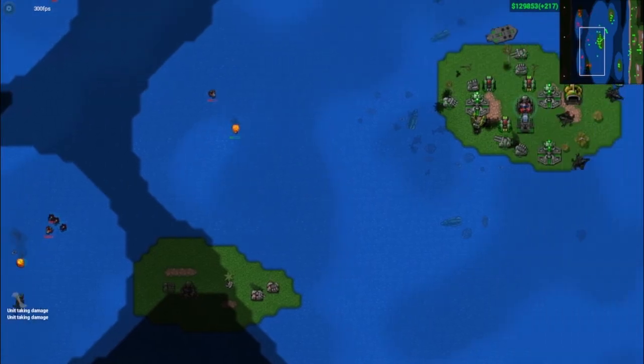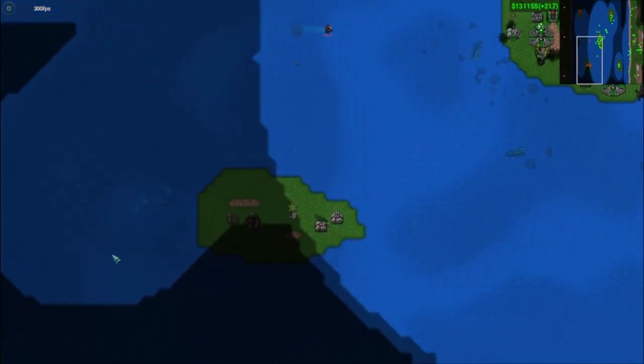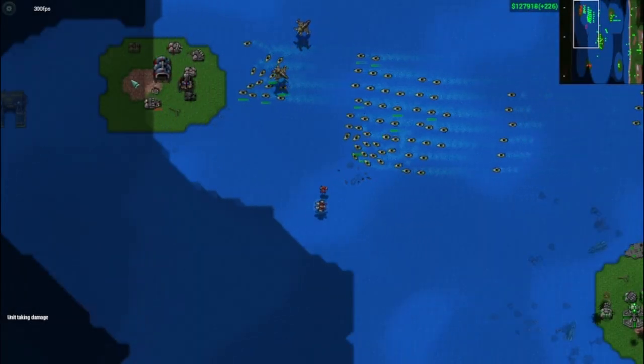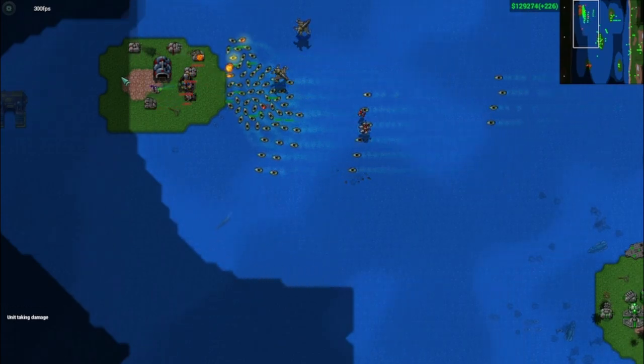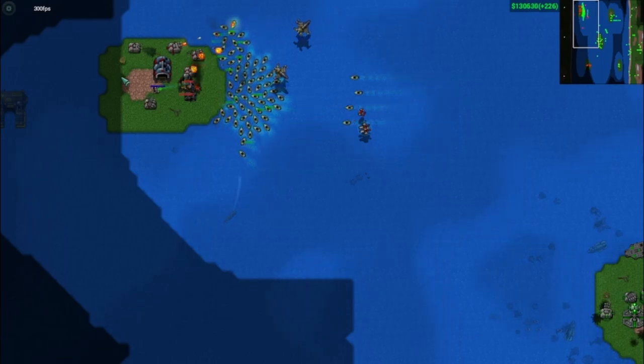Their other main use is on maps that consist of primarily islands, where you can quickly create a small horde and attempt to overwhelm everything your enemies have, at least on the ground and within range of a coastline. So that about sums up my thoughts on the gunboat, a unit that would be quite strong on land, but is rather mediocre when relegated to water. I hope you've enjoyed, and I will see you all next time.